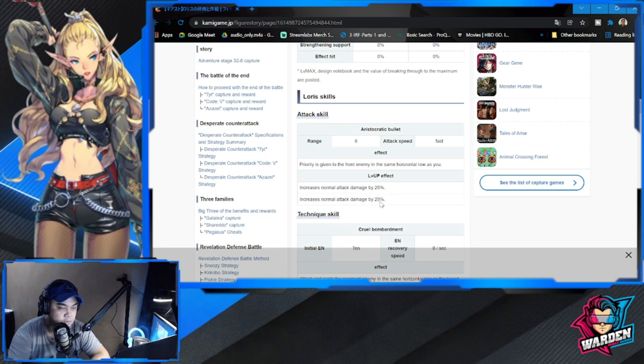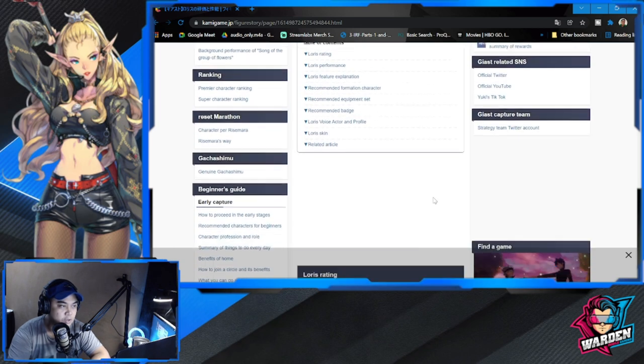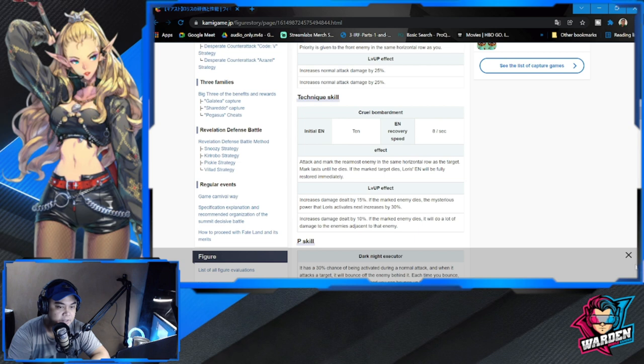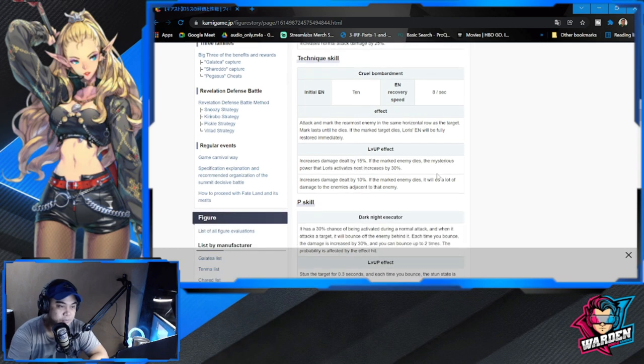This is for level two and three — they call her Loris here, wrong spelling by the way. For her ultimate: attack and mark the rearmost enemy in the same horizontal row as the target. The furthest will be marked last until they die. If the marked target dies, Loris's energy will be fully restored immediately, so she can pull off her ultimate again. Level up effect: increase damage dealt by 15%. If the marked enemy dies, the mysterious power that Loris activates next increases by 30%.